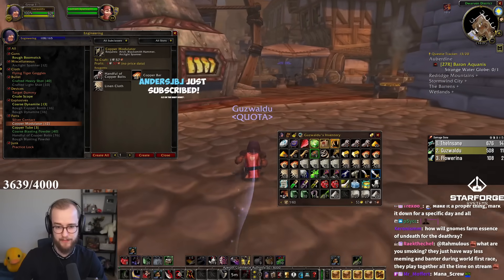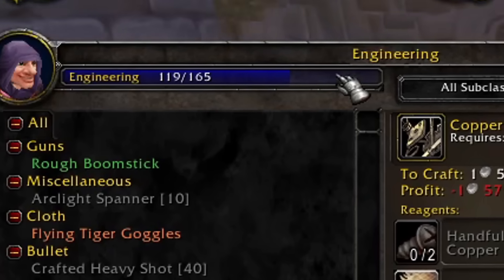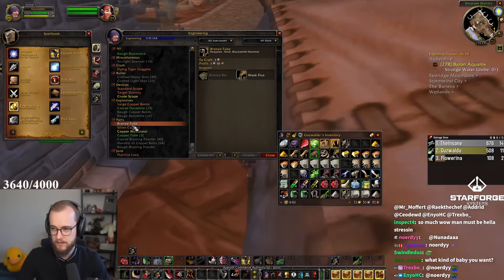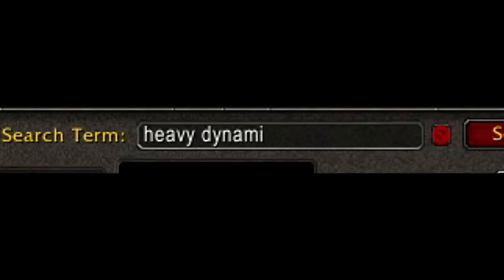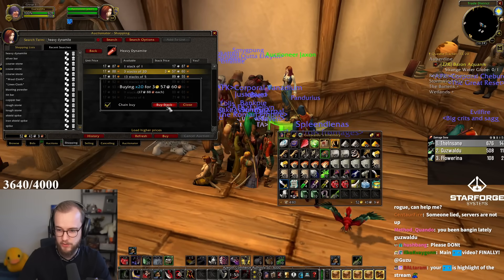My bags are just getting filled up again. I'm 119 now — I want to get to 120. I should have gotten some silver stuff. What are the best grenades called? Heavy dynamite — that's four gold. I'll buy one stack just so I can use them for bosses.